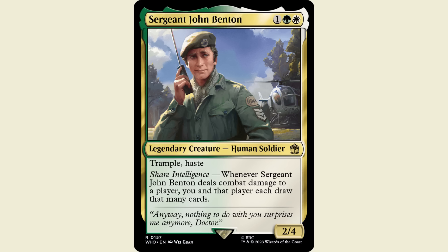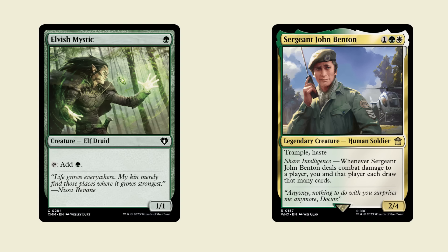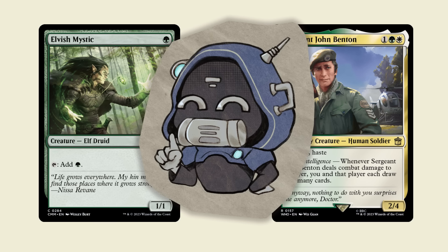Next is Budget Commander, aka Tomer. He made a Sergeant John Benton deck. Johnny is a green-white 1-2-4 human soldier with Trample and Haste. Whenever Sergeant John Benton deals combat damage to a player, you and that player each draw that many cards. This deck is relatively simple: turn 1 ramp, turn 2 John, hit an opponent for 2, draw 2 cards, and then turn 3 you go off.